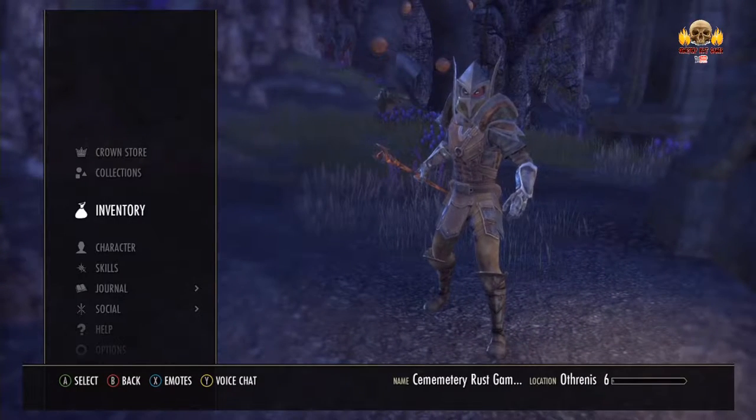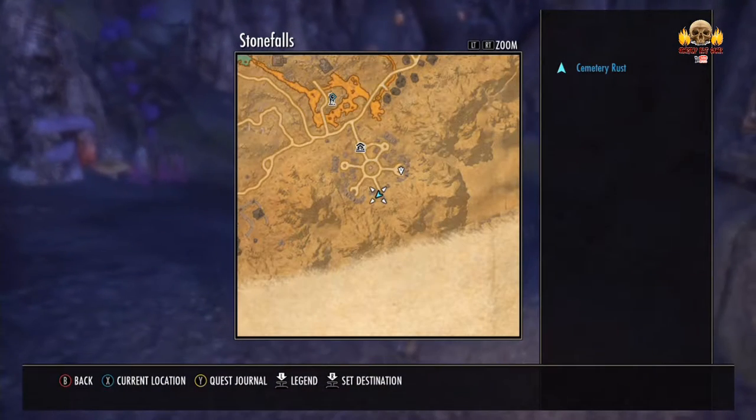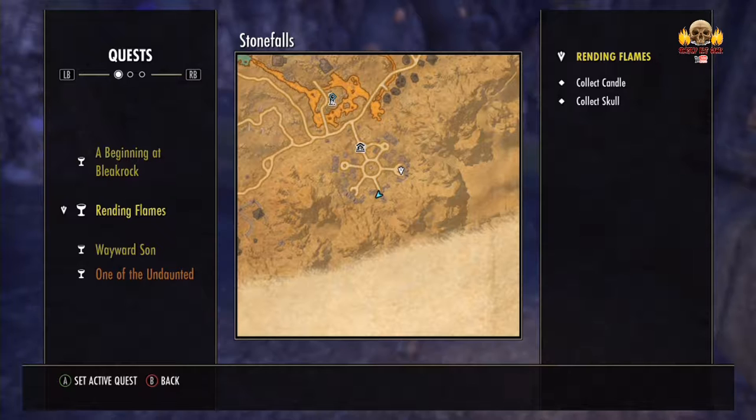Welcome back everybody to Cemetery Rust Games. This is The Elder Scrolls Online, Tamriel Unlimited, episode number 14. We were just in the middle of doing the Rendering Flames puzzle quest, so now we have to go and do the other one.